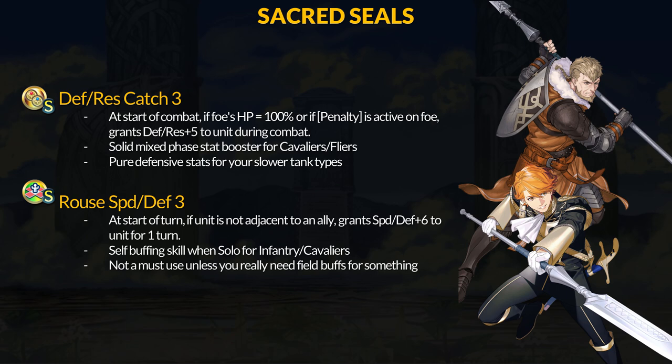For consistency, Catch skills are best when paired with debuffs or status effects on the enemy, ensuring you always get those stats. For tier 3 catch skills, you don't get a bonus for meeting both conditions. Your defensive tanks may be better with Defense Form or Shield Session for a higher boost, but Cavaliers and Flyers move around a lot, and Catch will let you retain those tank stats if forced to move. Personally, I've been upgrading all the Catch Sacred Seals and swapping them out pretty often — they're decent to utilize.